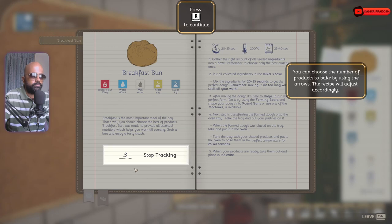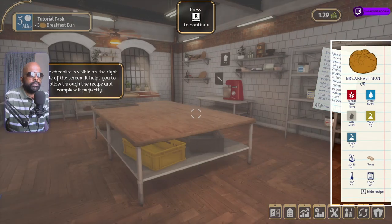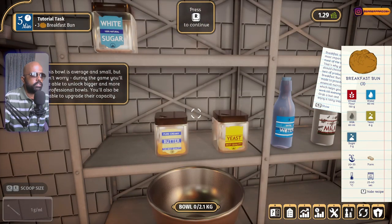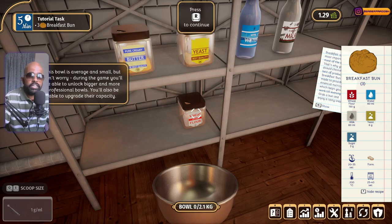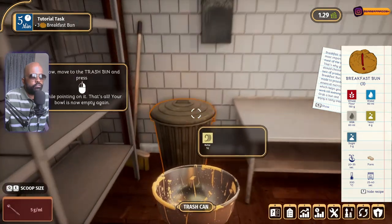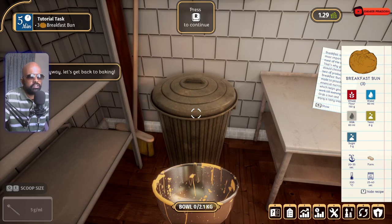Stirring is 20 to 35 seconds. We have to make three buns, guys. Let's go! Pick up the bowl — it's a small bowl, but as you upgrade you'll be able to unlock bigger ones. We need wheat flour, 150 grams. In the breakfast bun there's no butter, but we added butter by mistake to show how to rectify errors — go to the trash bin, select it, and continue. That's all.